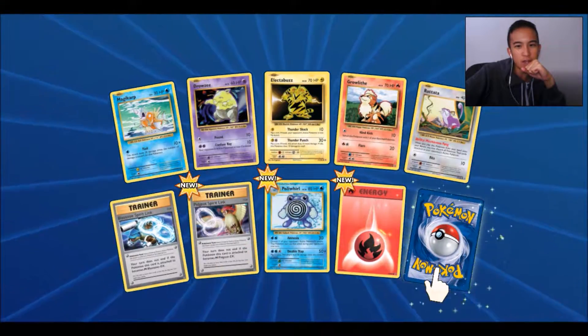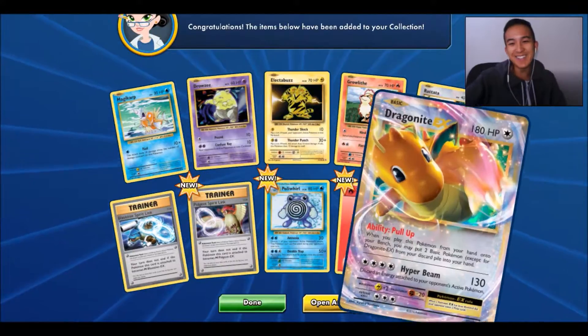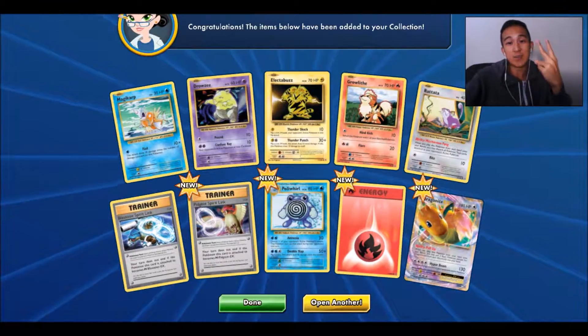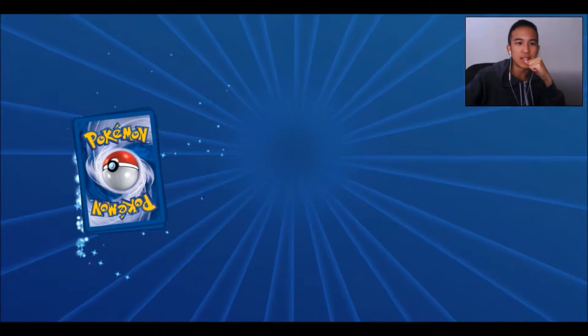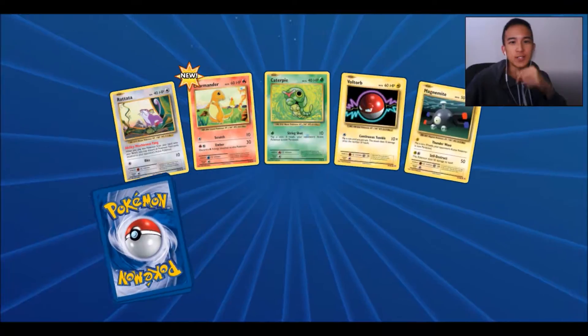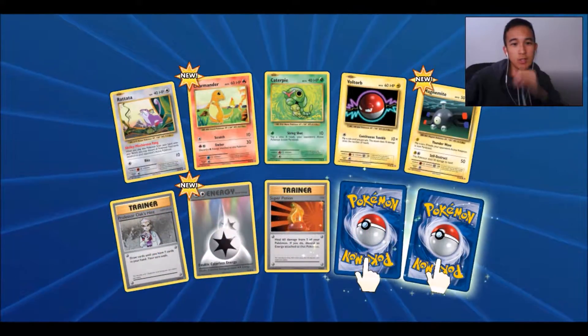Rapidash, probably Wildfire, and a Dragonite EX — awesome! I actually got two Dragonite EX in real life on this channel.